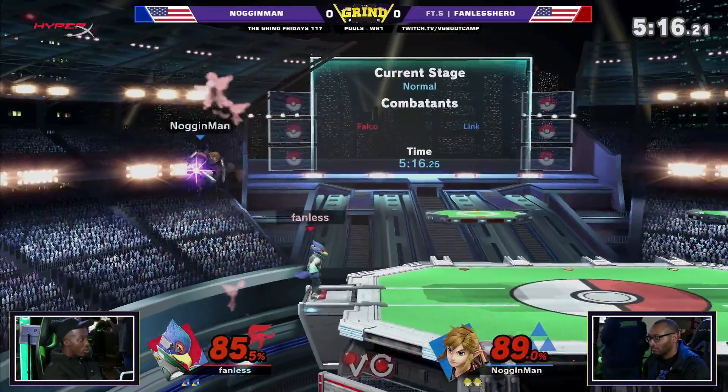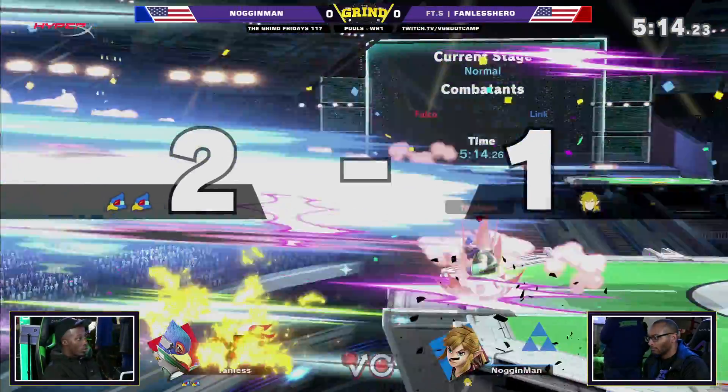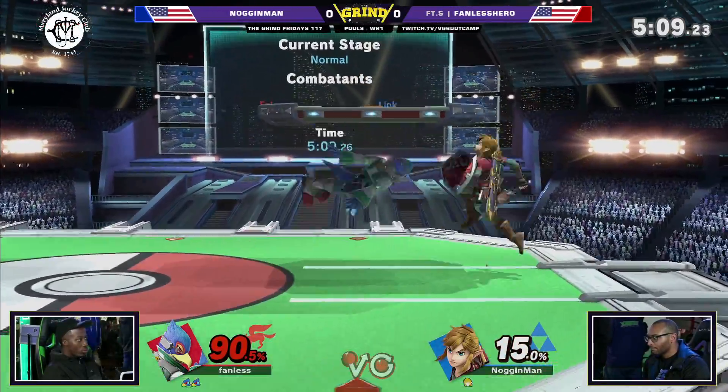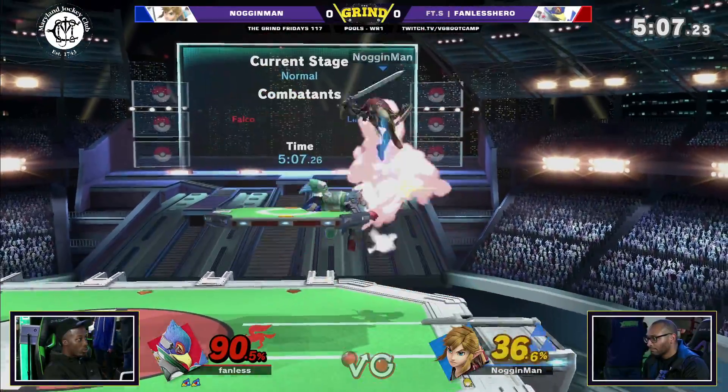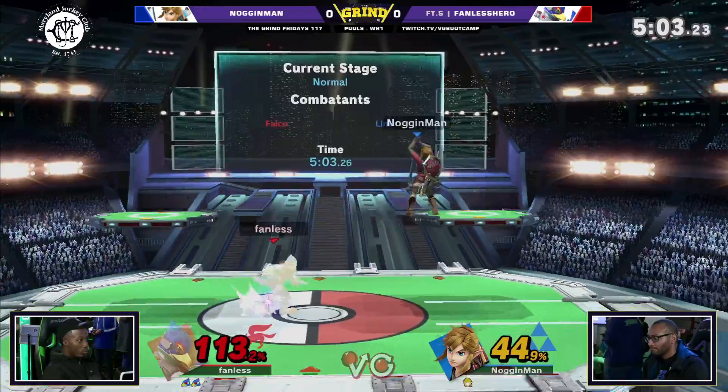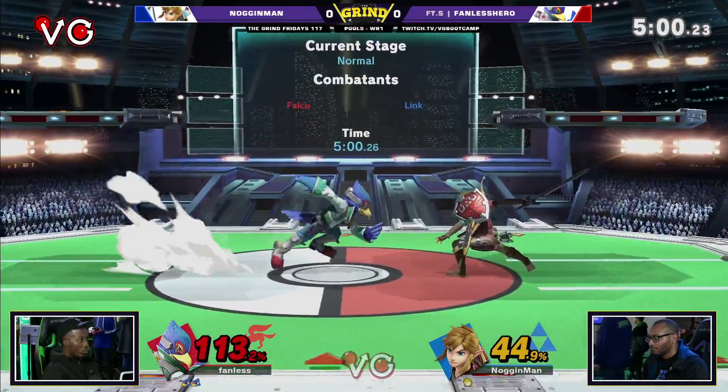He takes the jump, but he should be able to make it — he actually saves him there. Still got the kill, but had Noggin Man not air dodged there after the down tilt, he might have been able to make it back potentially if he just fast fell and then recovered to the ledge, since Fanless Hero hasn't really been running off stage to catch Noggin Man.